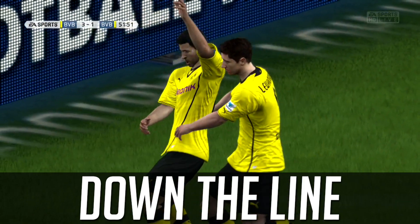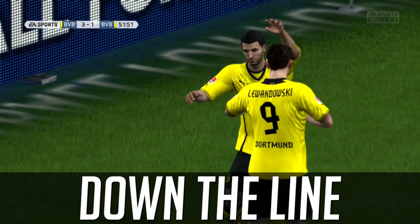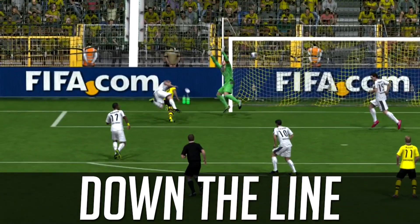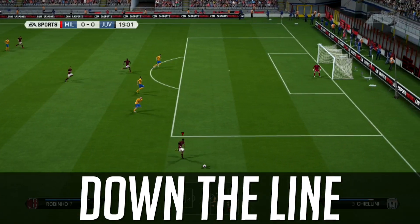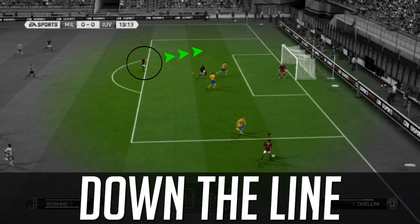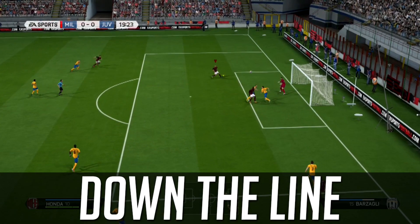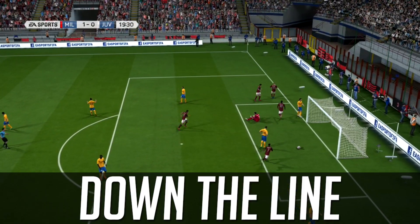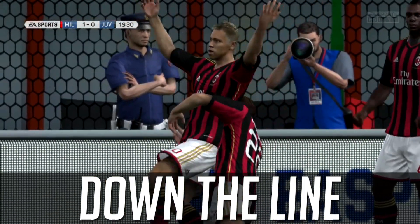It takes a little bit of time to get used to whipping crosses and having the right movement, correct timing, and looking for the guy on the back post — that's where I'm aiming the majority of the time going down the line. If you need to cut it back, use the left stick to aim for a slight cutback. It has a natural in-swinger so you don't need to do too much. Honda makes that look so simple.